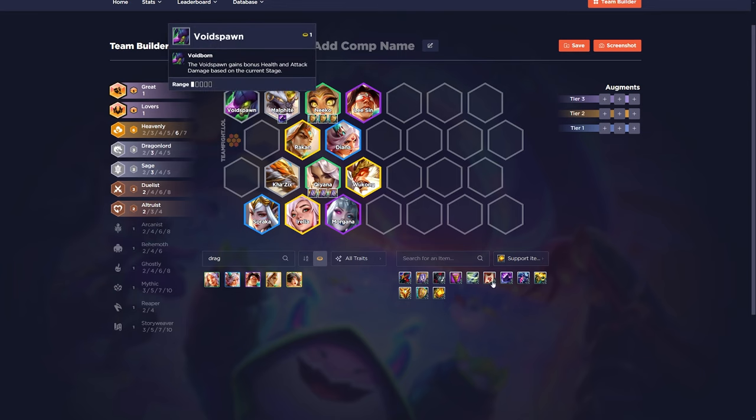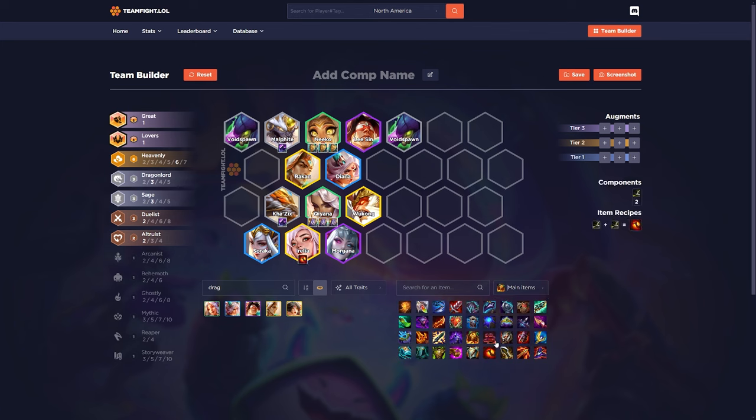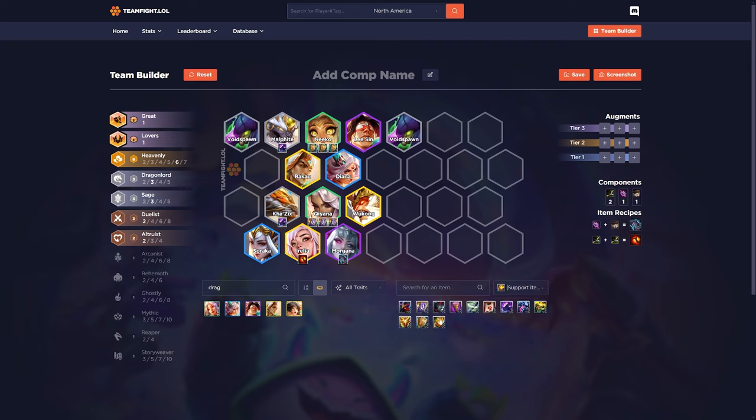Now what about the ZZ Rots? Add some — one on Niko, one on Kha'Zix. Don't forget the Morello, Namakon, or Red Buff on Aurelia and Morgana. Keep in mind you only need about two items on these units. You could do Aurelia with Red Buff or Morello plus a Giant Slayer or Hextech Gunblade. Morgana could use a Shojin to apply it faster. If you get extra support items like Black Cleaver, put that on your main damage dealer, and Needlessly Big Gem I like on Soraka.